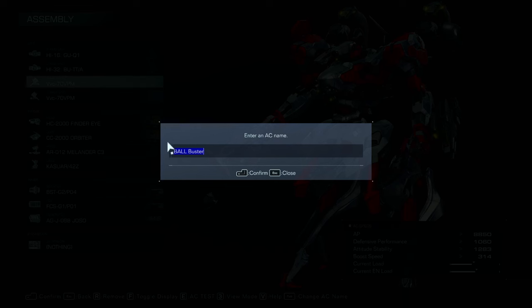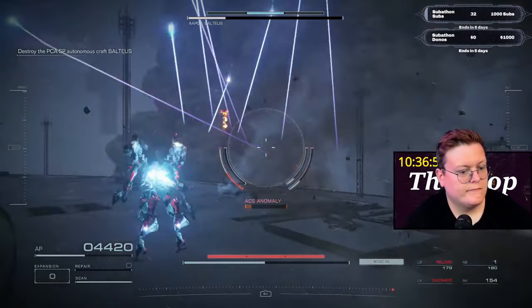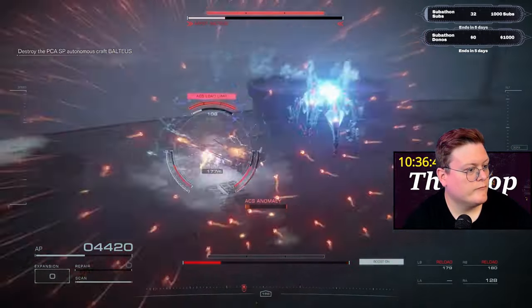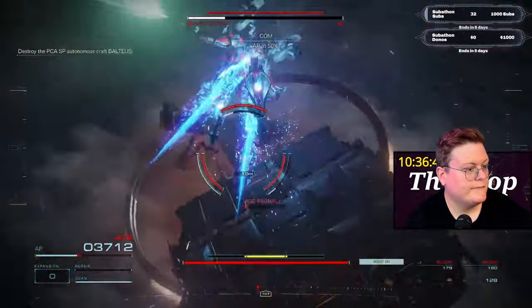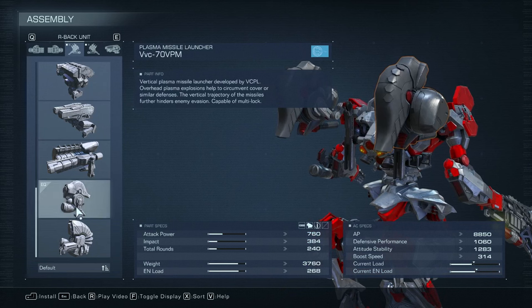This build is the Baltaeus Buster. It is a build that does tons of energy damage, so we're going to take down Baltaeus' shields really easy and quickly. We're relying mainly on these two pulse missile systems — they have really fast lock-on, they basically never miss, and they do a good amount of damage. So they're going to help you take down his shield and then let you punish him pretty consistently.